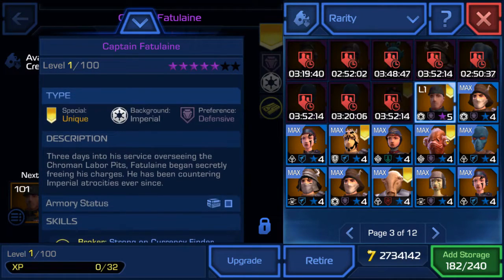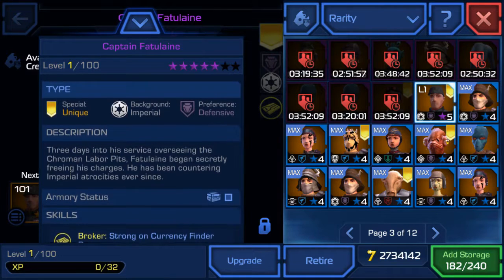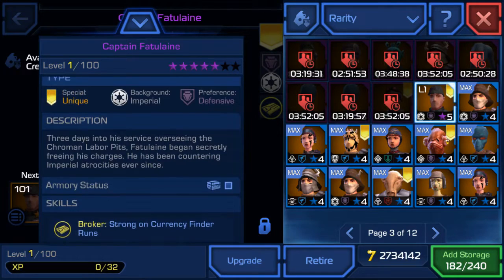His type is special unique, which means you can only have him once — if you retire him you will never get him again. His background is Imperial, his preference is Defensive, and his description reads: 'Three days into his service overseeing the Croman labor pits, Fatulane began secretly freeing his charges. He has been countering Imperial atrocities ever since.'